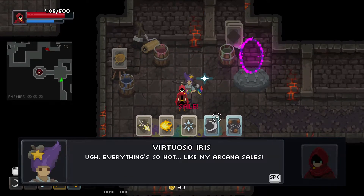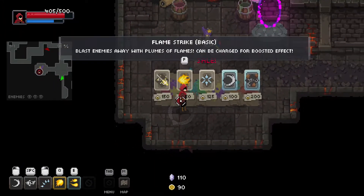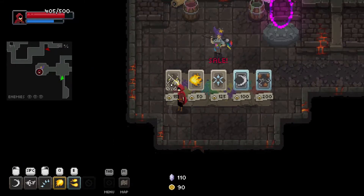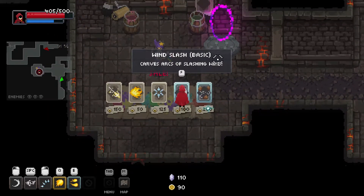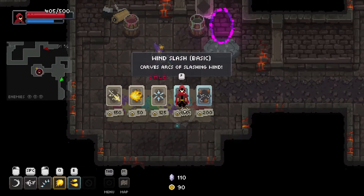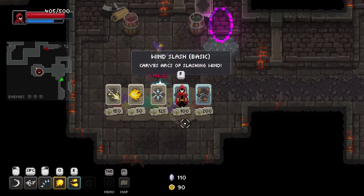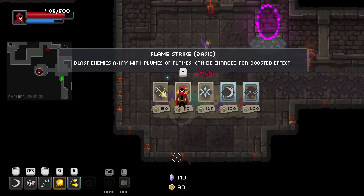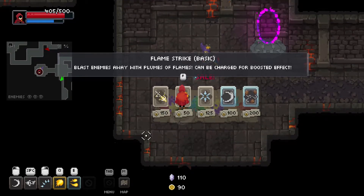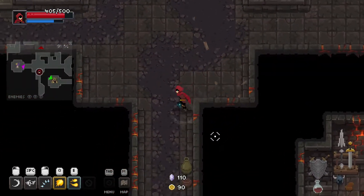Virtuoso Iris — everything's so hot, like my arcana sales. That's the same joke the other guy had. Here we can buy different kinds of arcana. We can upgrade our wind slash — the blue border means it's upgraded, while a regular border means it's not. So if we get 10 more coins we can get an upgraded wind slash basic, or for 50 coins we can get a new basic attack for flamestrike. Let's hold off and see if we can get 10 more coins.